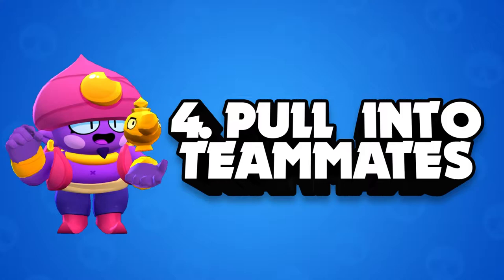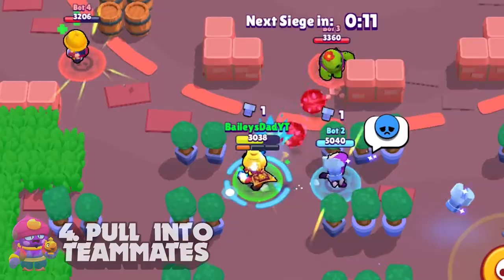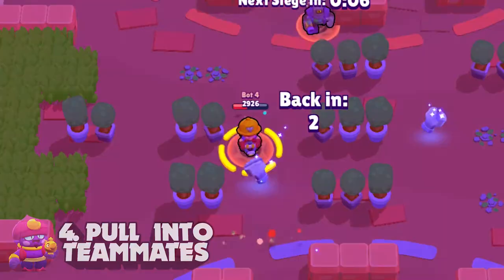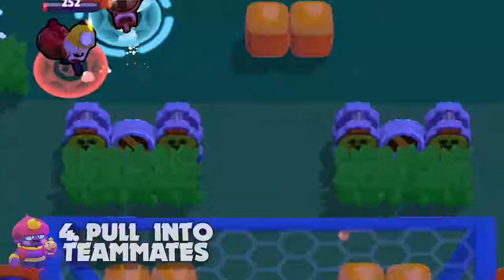Tip number four is pull into your teammates. Whenever you get Gene's super fully charged, it's best to pull any opponent that you can't take out on your own into your teammates so they can finish them off and gain an advantage in the game. Be careful, however, when pulling short range high damage brawlers like Shelly, Bull, or Jackie that can actually end up wiping you if you don't time this right. Just pay attention to how much health they have and make sure your team can take them out before they take you out.